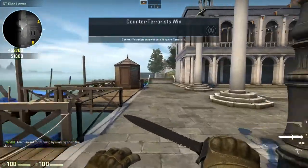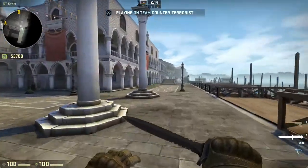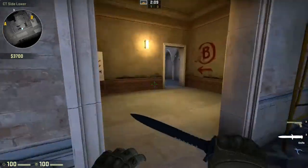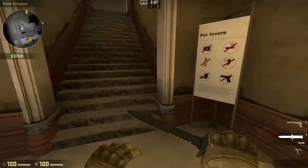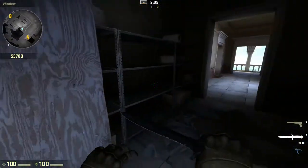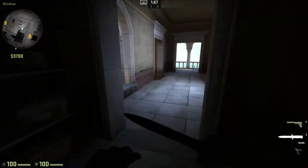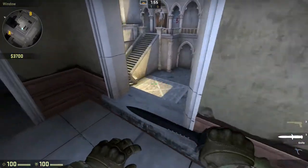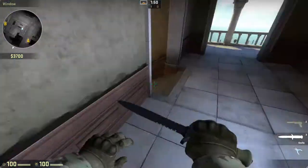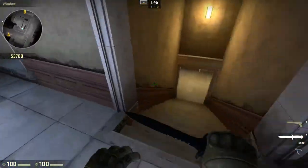We'll run into the next round and I'll have a look at the interior sections of the map. Let's go through this inside section — going up — as you can see, very small little corridors everywhere. There's a window looking over A, so that'll be a place AWPers like to sit. And here is where you can lead onto the beach site — you could sit here and watch people go up and down the stairs, but you can be flanked from here and from over there.